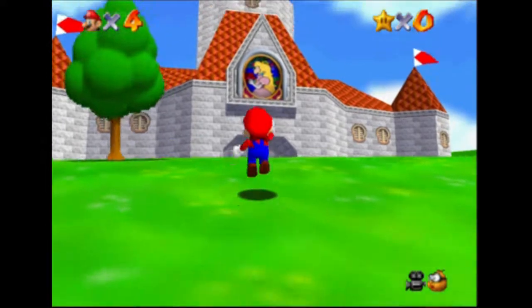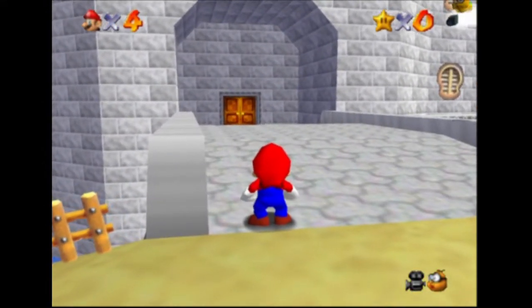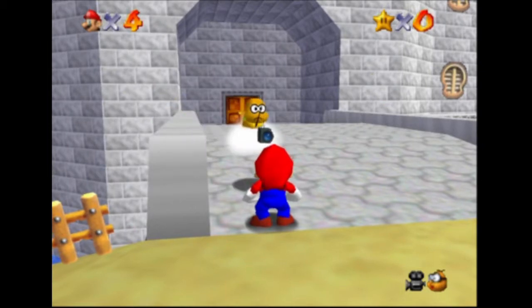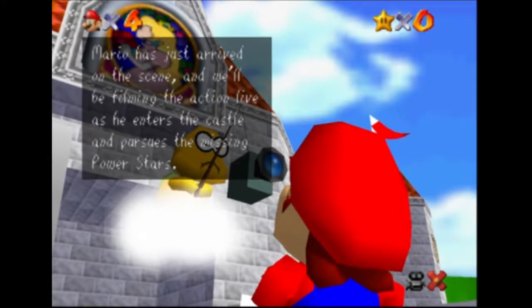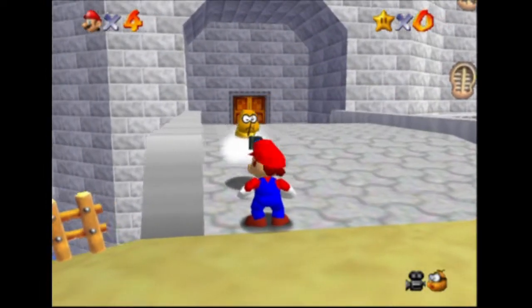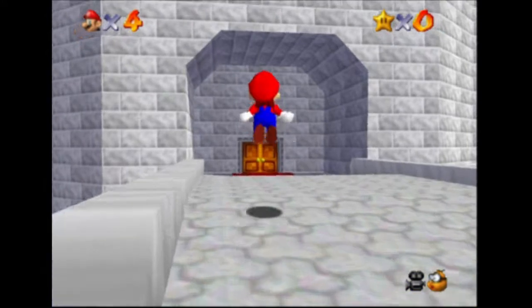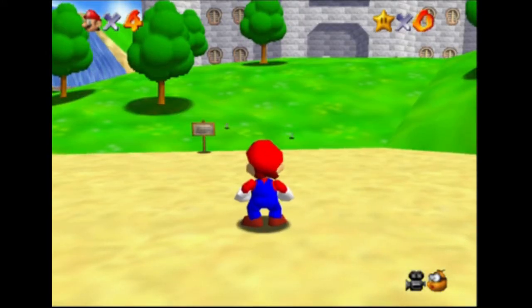Let me just show you the Lakitu and the cutscene that we're going to be trying to skip here. This cutscene happens every time you step foot on the bridge — there's nothing you can do except hit A a few times and let the cutscene happen. But that's a little annoying; it takes several seconds, and those are precious seconds that we don't want to spend.